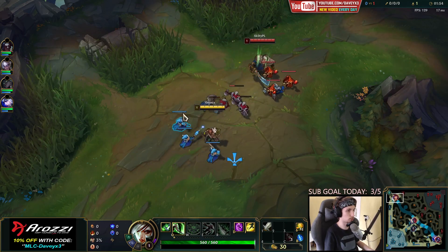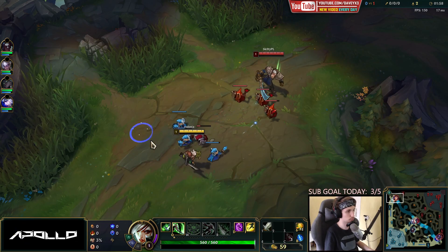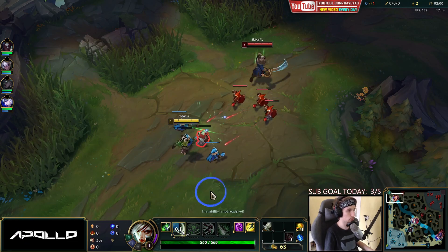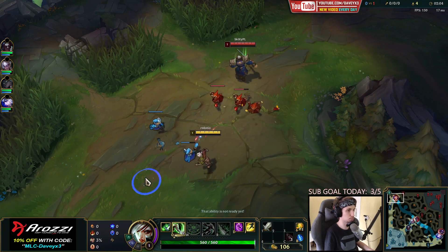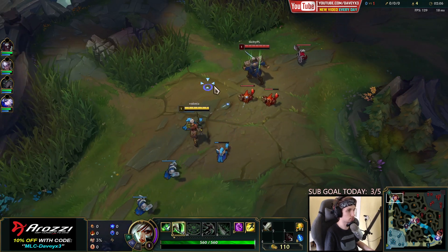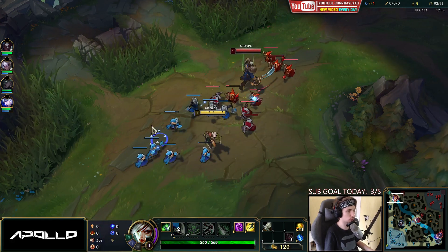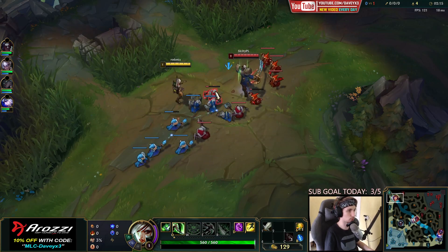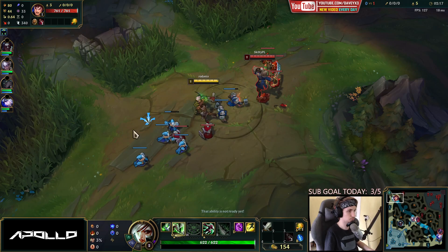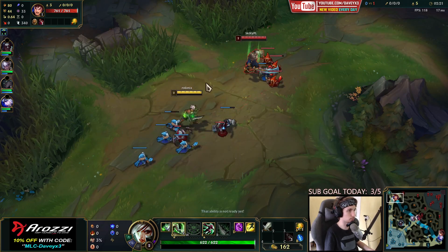For the build this game, I'm probably going to go Goredrinner into Black Cleaver or maybe Hydra — it depends on how hard I snowball. I like going Goredrinner into Hydra even after the nerfs; the two-item combination still feels pretty good. The healing is kind of gone now but it's still solid.